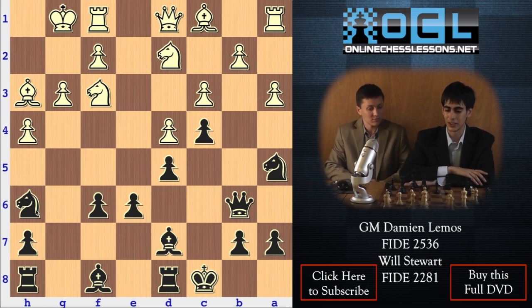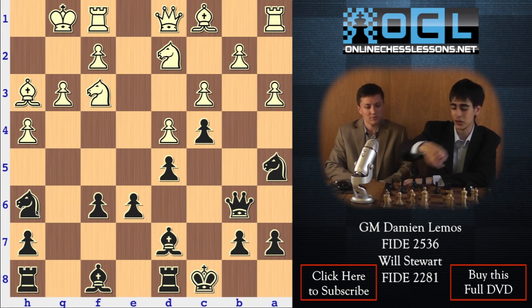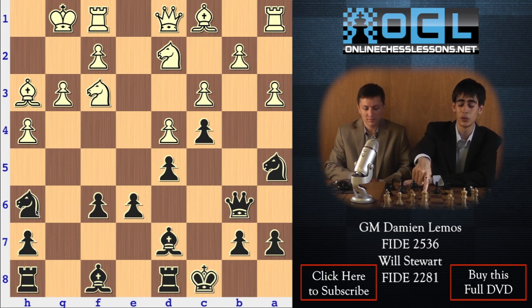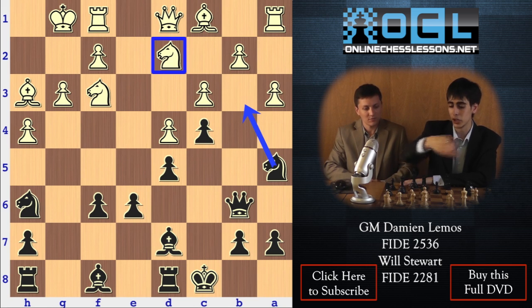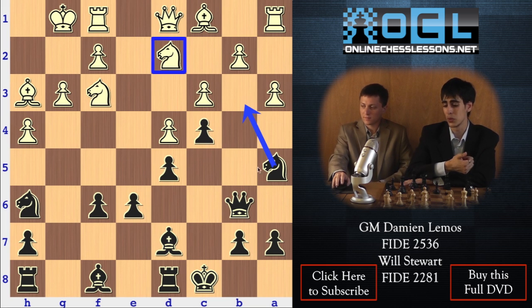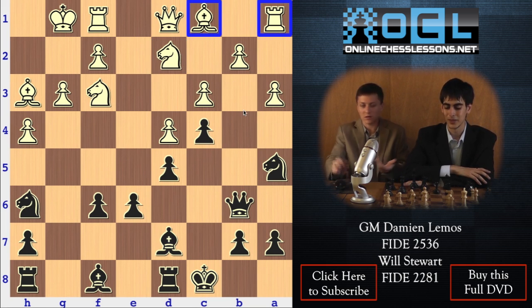Another thing I like about this line: sometimes White struggles finding a way to develop his queenside, because if he moves the knight e2, then we are able to jump to b3. That's a nasty claim. If he cannot move the Knight from d2, it's like he cannot play Bishop c1 or Rook a1 — his bishop and rook on the queenside are completely frozen.